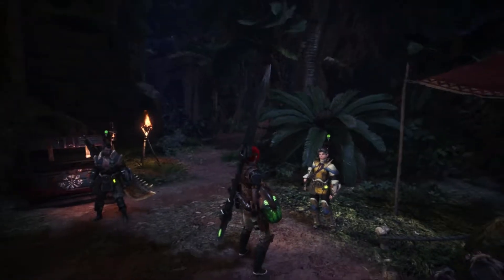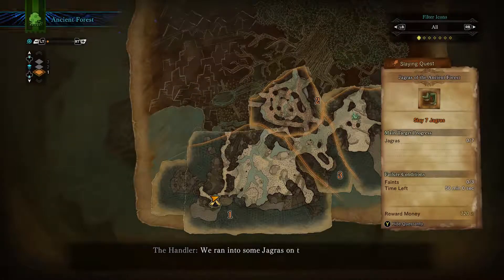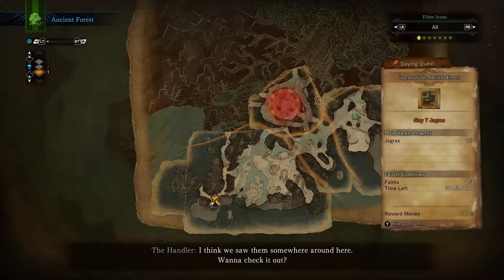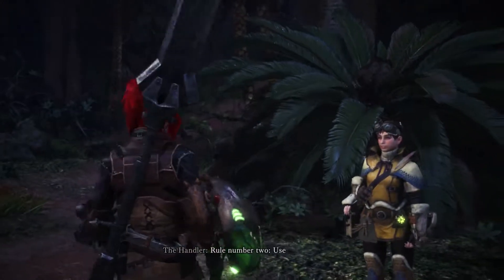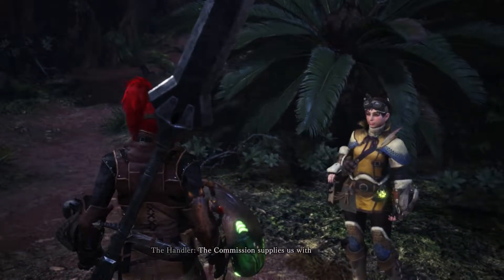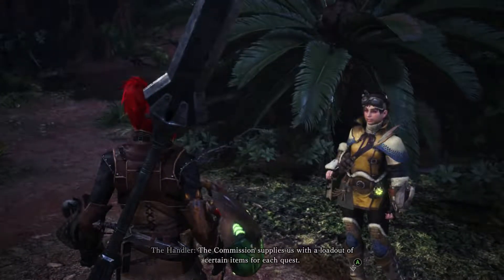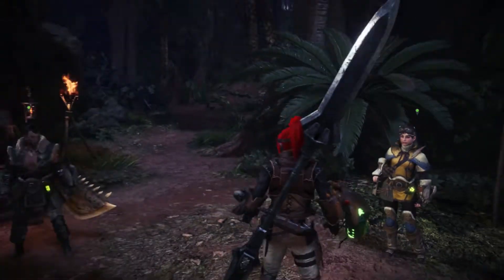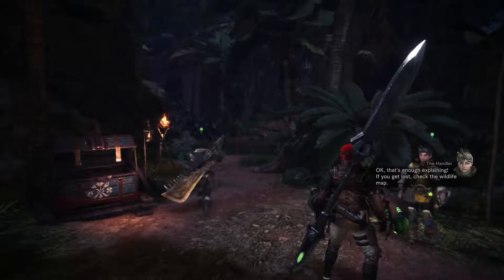Let's check the map out. We ran into some Jagras on the way to base — the small monsters, I do remember those vaguely. Rule number two: use the supply box. The commission supplies us with a loadout of items for each quest, they're in the supply box. Have a look and decide what to take along.